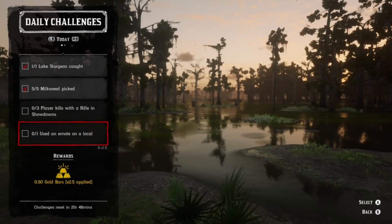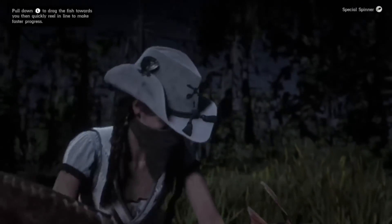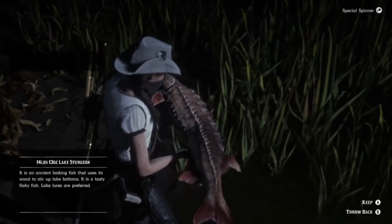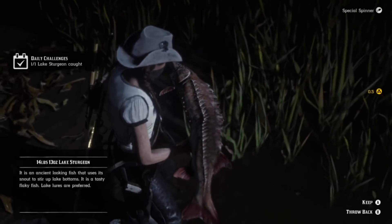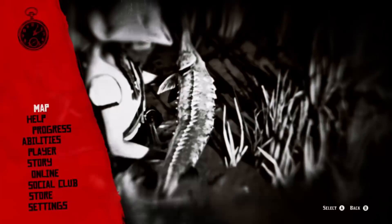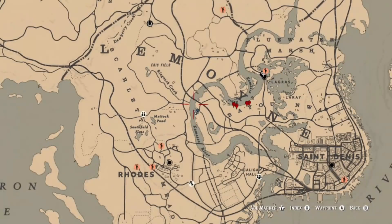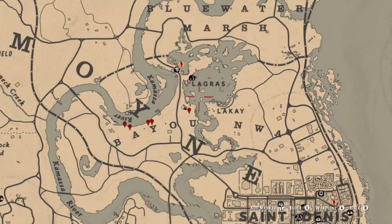That one's gonna be really easy. The place I'm going to recommend is the bayou, specifically around where you see the word 'bayou' on the map. There are two areas where you can get your sturgeon. The special spinner, if you have it unlocked, seems to work best, although you can catch it with other lures. You only have to catch one, so it'll be pretty easy. This covers the left and right sides of the bayou, just south of the Legray fast travel.